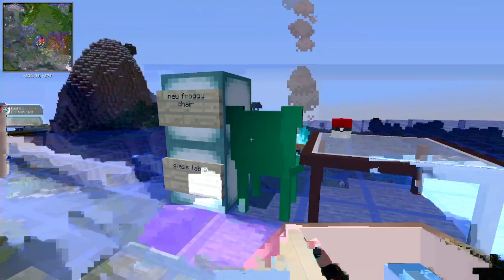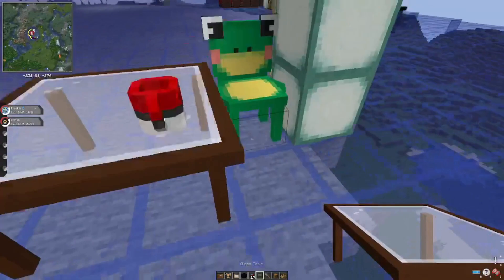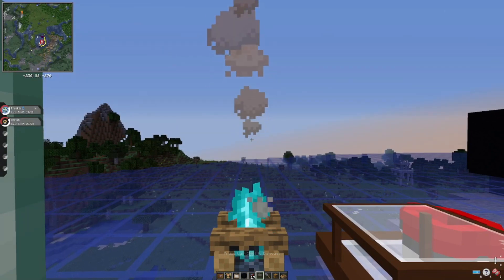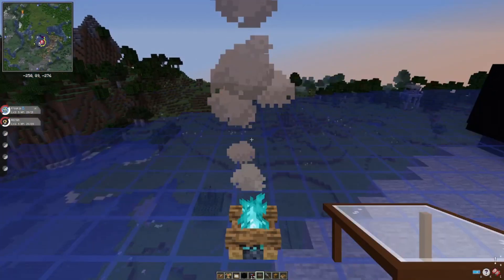There's also an Egg Block, and new furniture including a glass table, which looks very clean. You can use this furniture to relax and reconsider your life choices at sunset in front of the campfire.